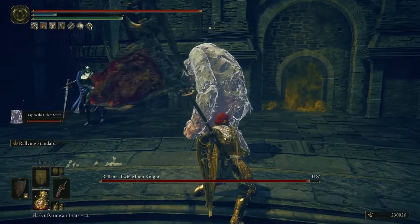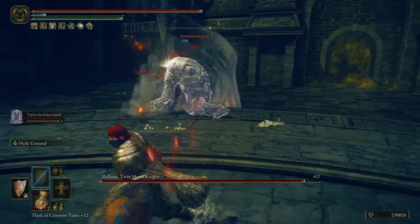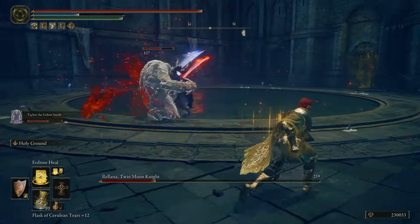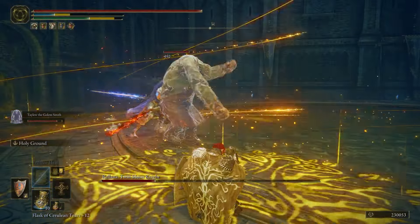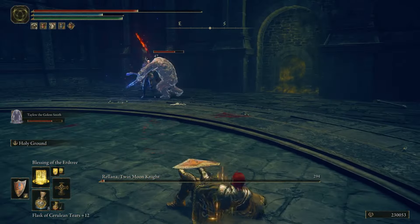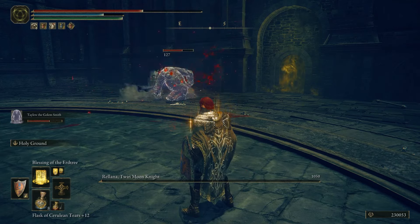Then I headed to Velana, and with her being a somewhat early-game DLC boss, Taliu absolutely smashed her. She doesn't really have a lot of wide AoEs, so I was pretty safe to cast most heals even while being close to the action. I thought her damage in phase 2 would be too much, but it really wasn't — she barely scratched my summon, and 4 and a half minutes later she was no more.